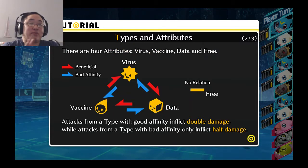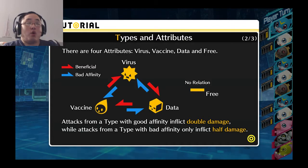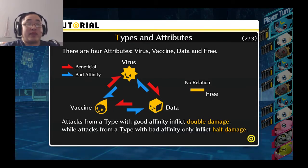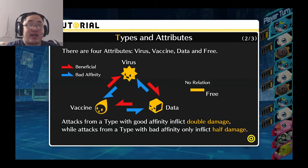And this is the rock-paper-scissors damage thing. Virus, vaccine, and data work exactly like rock-paper-scissors, whereas the free type that V-Mon is, that has just nothing — it's just neutral. So one will always be vulnerable to another, while at the same time being effective against the other, as you can see by the rock-paper-scissors diagram. If you attack with a good affinity, you do twice as much damage. If you attack with a bad affinity, you only do half damage. And if it's the same affinity, then you just do equal damage.